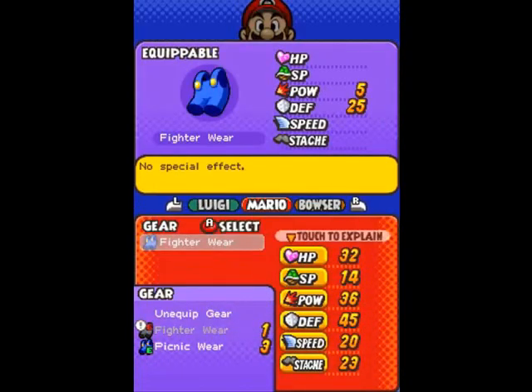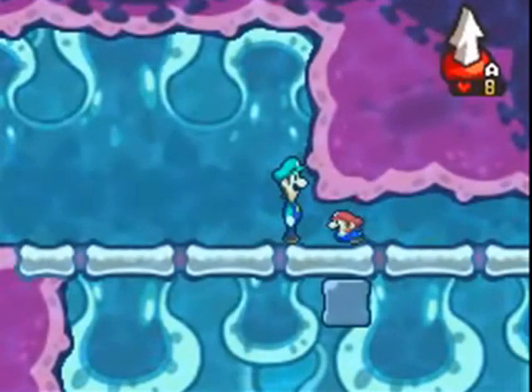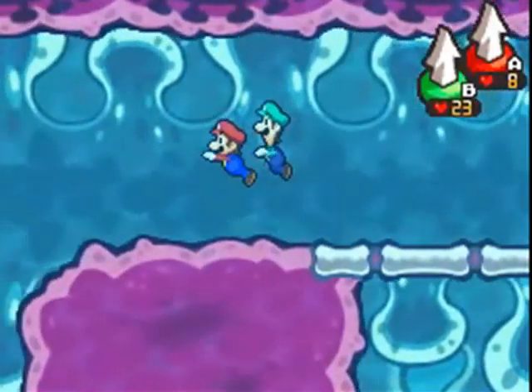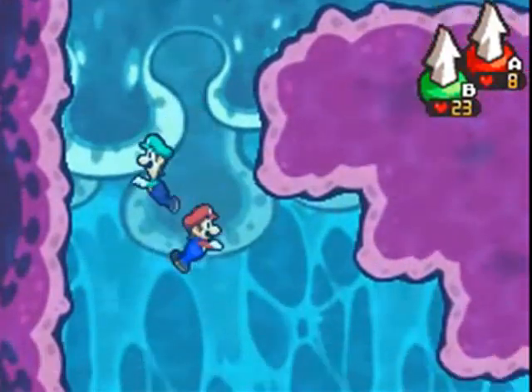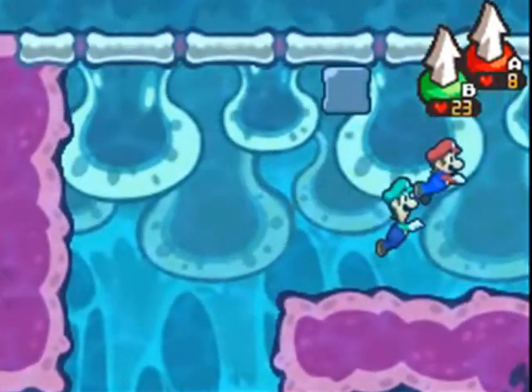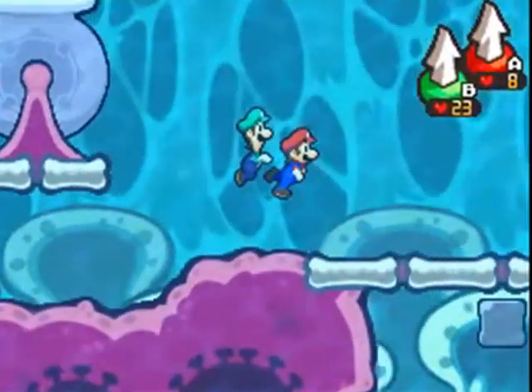If you head over here you're actually going to find yourself a nice handy dandy fighter wear, and that's always pretty good. Equip that — it's going to give us a little bit of extra defense, and as you can see it's also going to give us five power, which is going to be really handy. I'll certainly take the five extra power for Mario because power on Mario is what I'm trying to go for. Mario's the more offensive one, Luigi's the more defensive one — that's how I've played Superstar Saga, that's how I've played Partners in Time, and that's how I'm going to play things here.